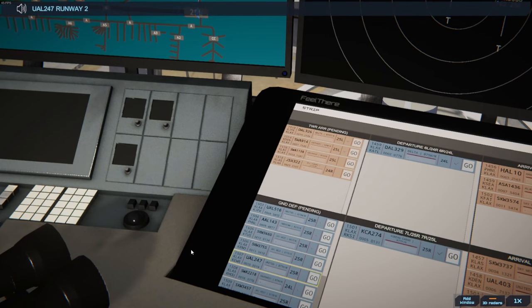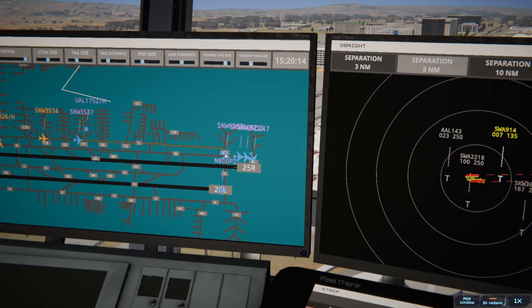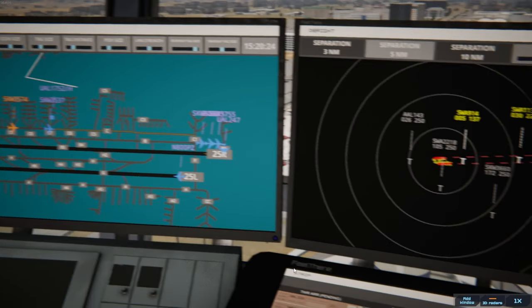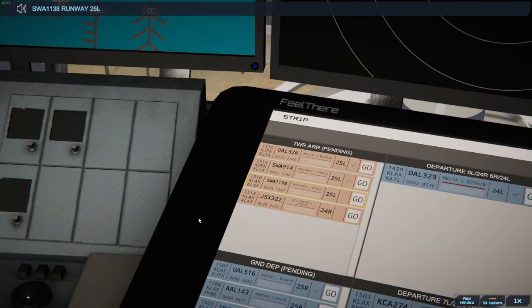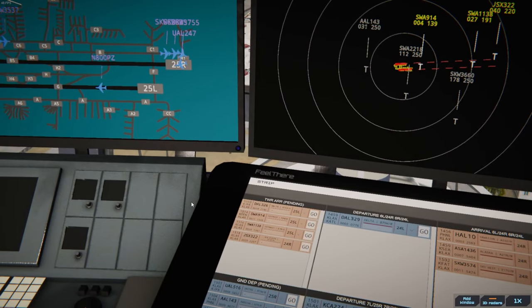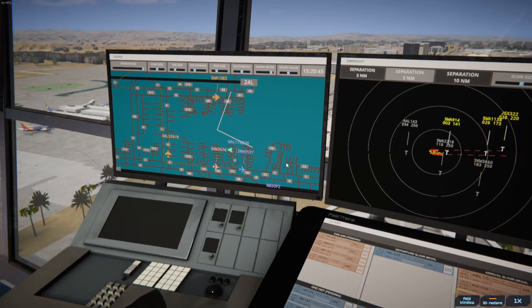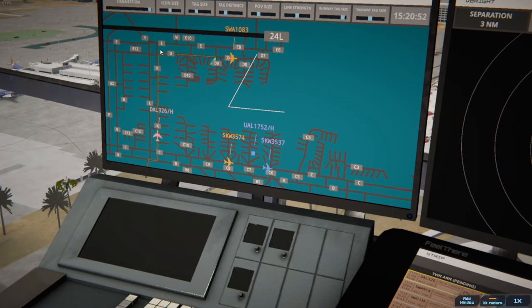United 247 runway 25 Right lineup and wait. How do you move these? I gotta check the comments — y'all told me how to do it and I just forgot. That is genuinely so helpful putting those on. Los Angeles Tower, Big Stripe 322 on final 24 Right. Southwest 1138 runway 25 Left clear to land. Big Stripe 322 runway 24 Right clear to land — no issues so far.